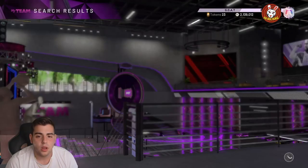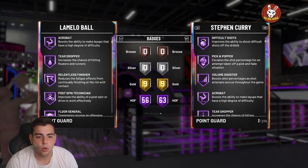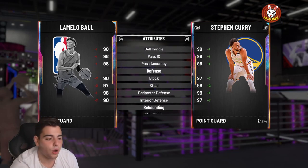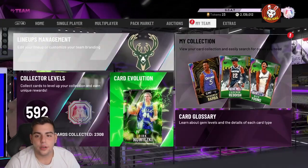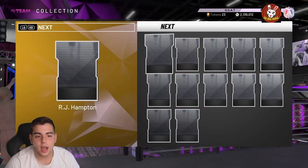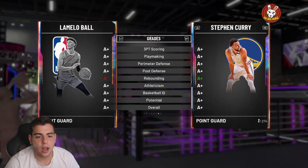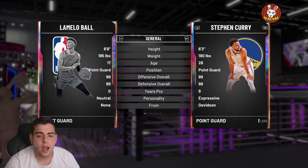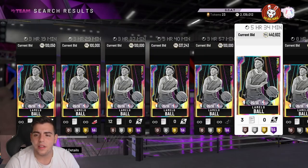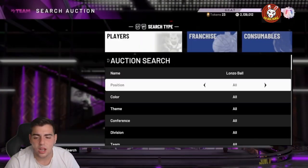I'm not totally sure what the new duos are, but I heard there is a Lonzo Ball and LaMelo Ball dynamic duo. I don't know how to check this — I guess there is some sort of website with these duos. I'll be right back with more info. I know for a fact there is a diamond Lonzo and LaMelo Ball duo. I unfortunately do not have these cards. If you guys know any other duos, please let me know down in the comments. There are definitely new duos in the game, I just don't know exactly what website to look at.